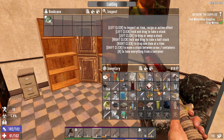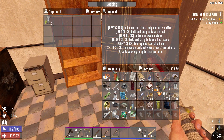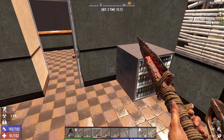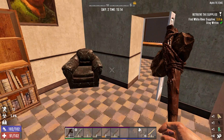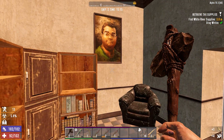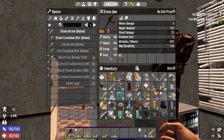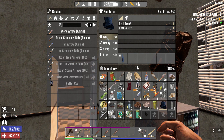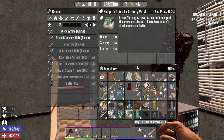Here's another bookcase. Wooden desk. Okay, we need to repair this, get rid of the glass, let's wear the bandana, let's read this book — The Ranger's Guide to Archery. Nice!